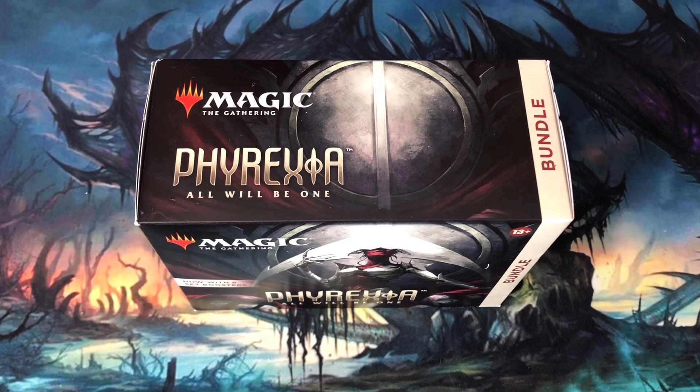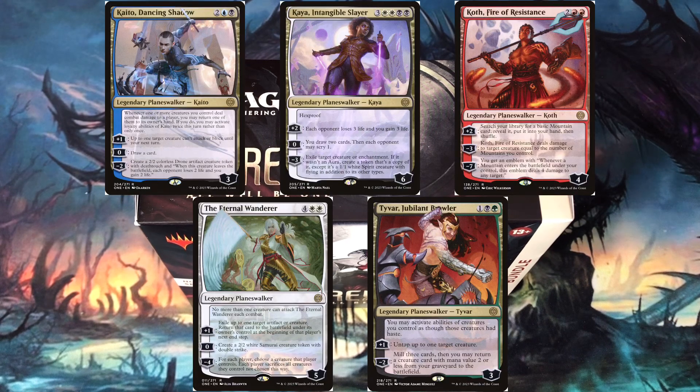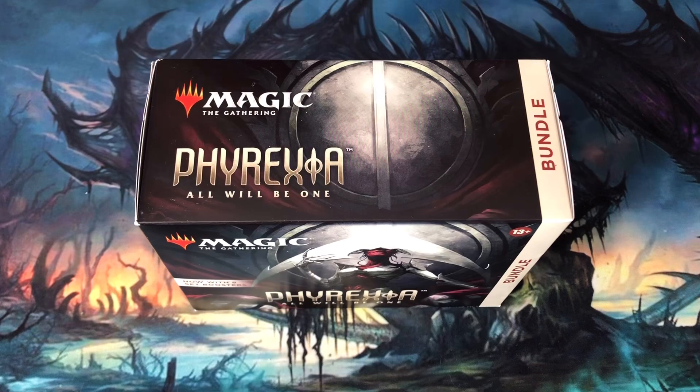Phyrexia All Will Be One features 10 returning planeswalkers. Five of the planeswalkers appear at Rare and are working together to fight the Phyrexians, while the other five have been completed into Phyrexian planeswalkers. Kaido Dancing Shadow, Kaia Intangible Slayer, Koth Fire of Resistance, the Eternal Wanderer, and Tyvar Jubilant Brawler join with the Mirren Rebels to infiltrate the Phyrexian Stronghold.